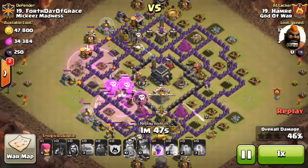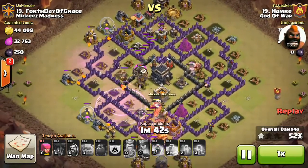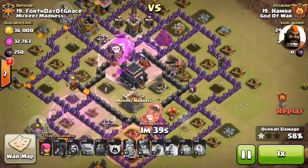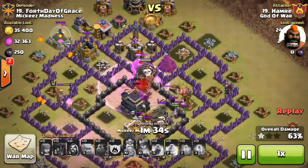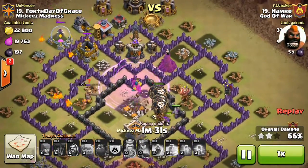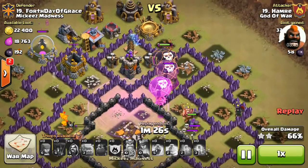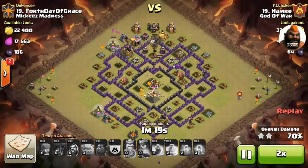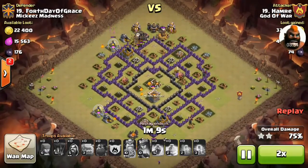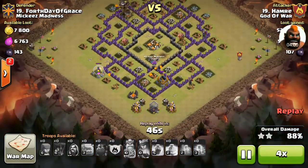Henry got six stars in this war with his balloon attacks. This was a pretty good and well-executed attack on a popular net base. The lava hound is still alive and can absorb more shots. Here is the three-star result. I'll fast forward the cleanup section as we have a lot of replays to cover.